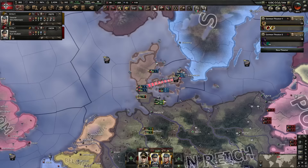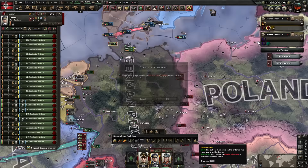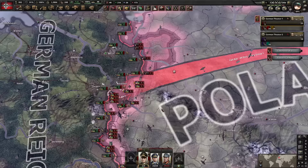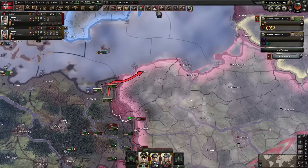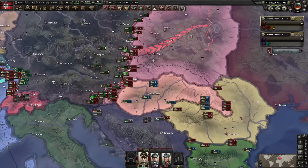France does a naval invasion behind you. You probably think — oh my god, what a disaster! But this is actually great, because that means I take out thousands of French and British divisions, and now I'm in a really amazing spot to take out France. Make sure to grab all the ports and secure the area. Did they pull out? Oh — that was Romania joining the Allies, a reoccurring theme.